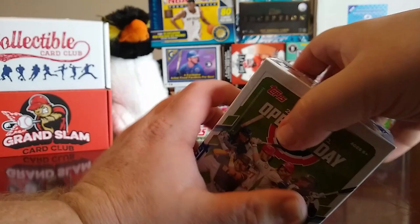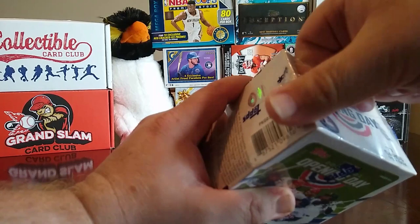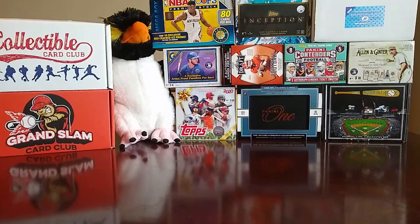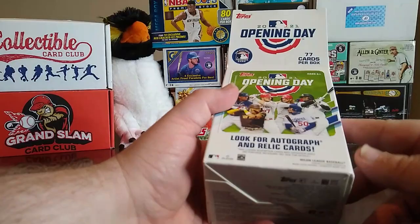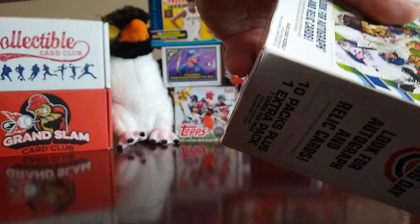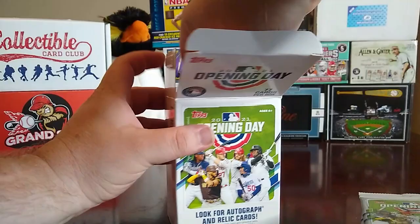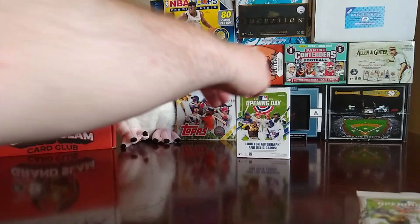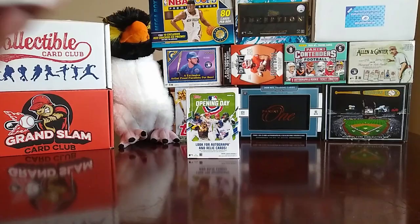I'm gonna try to do this without cutting the box. I want to redo my background because I'm looking to get a table I can use as a breaking area, and I want to see what would look best as the background. So I kind of want to keep these boxes uncut. In here there are 10 packs, and an extra pack, so 77 cards — seven cards per pack. I have not opened Opening Day yet.